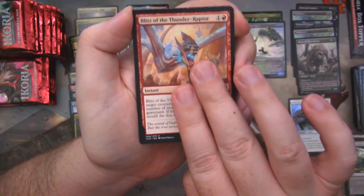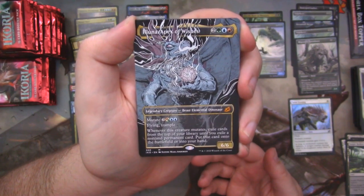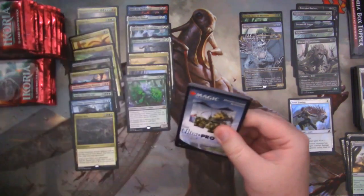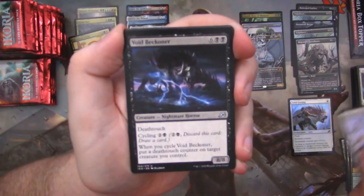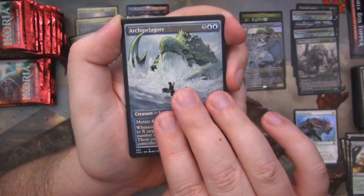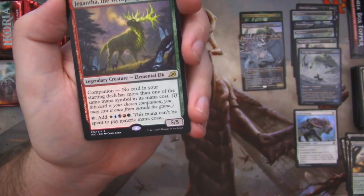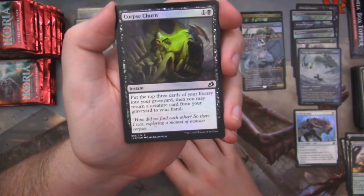Easy Prey. Wingspan Mentor. Escape Protocol. And Titan's Nest again — two copies in this box so far. We are very short on Mythics at the moment. Our alt arts are pretty good though — we've got about five and then a foil one. Neutralize. Blitz of the Thunder Raptor. Splendor Mare. And speaking of Mythics and alt arts — how about an Aluna, Apex of Wishes! Good old Temur right there. Gorgeous alt art. Jubilant Skybonder. Void Beckoner — another alt art. Archipelagor. And then we've got Gighanta, another companion. We're just short a few — we only have six so far.